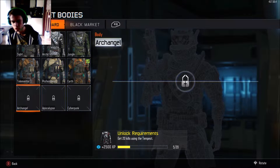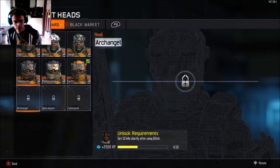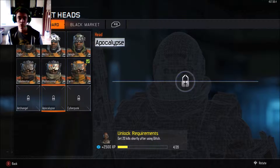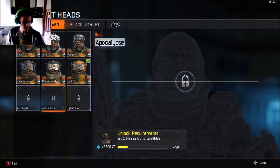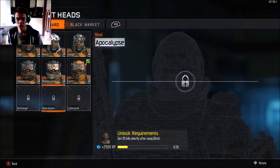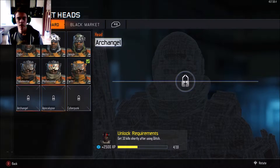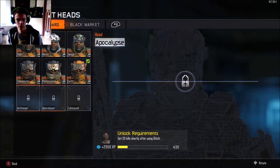For the Archangel Body, you need to get 20 kills using the Tempest and 40 kills using the Tempest. For the Head, you need to get 10 kills shortly after using Glitch and 20 kills shortly after using Glitch. This is actually kind of a road to gold - I want to get the gold armor for the Profit because it's really cool. The Cyberpunk is also pretty cool, but I need to do these two challenges first.